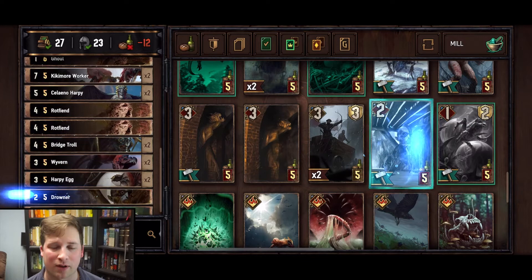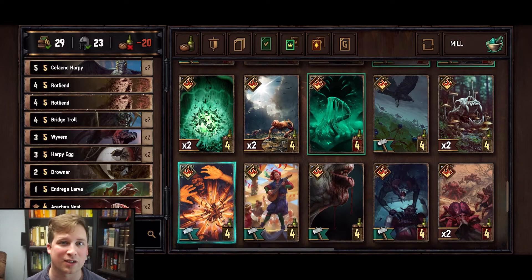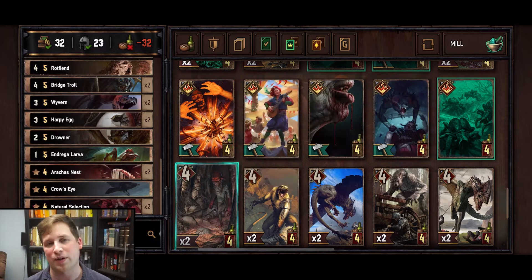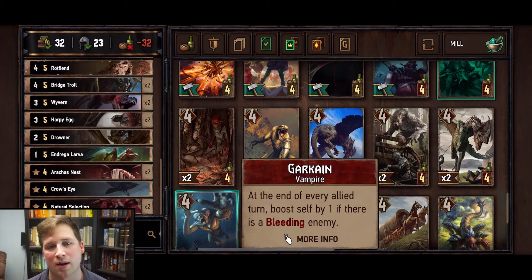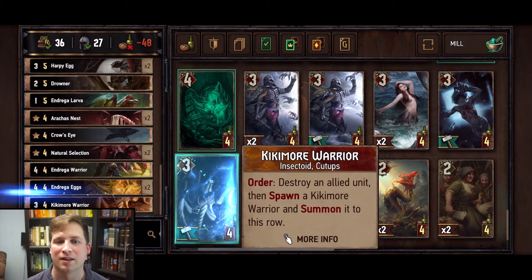One of the other key cards are the Endrega Larva — you spawn one on the board plus an additional one of the same card, so that's two cards for one. Then we have Drone Nest, which spawns four drones on one row. We can use Crow's Eye to trigger Death Wish on the Harpy's Egg to spawn a Harpy. Natural Selection damages an enemy unit by four, then spawns drones for overkill damage — how much damage you do beyond the vitality needed to kill it. So if they have one vitality, it'll spawn three drones on your row. The true key to this deck, especially with Raucous Swarm, is the insectoids.